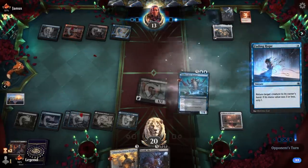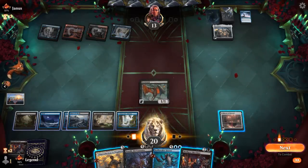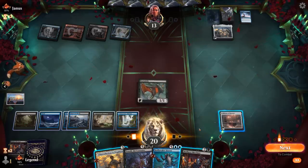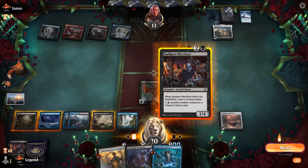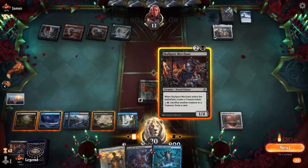Opponent's got a Fading Hope — fair enough. So now Dollhouse brings back Skullport Merchant. Wouldn't be able to replay Hullbreaker, although I can bring back Hullbreaker with Dollhouse if I sacrifice Eye Twitch to Skullport Merchant, learn, and then bring it back. But then I won't have a way to cast a spell afterwards. Merchant makes a treasure, sacrifice Eye Twitch — I'll have two mana left. Yeah, that's not gonna work.